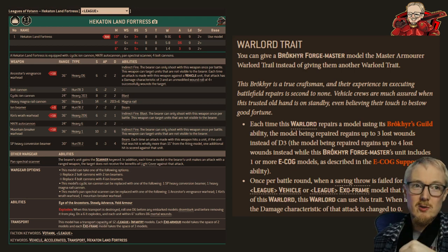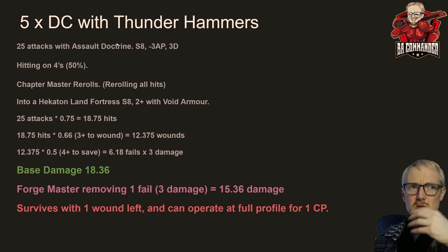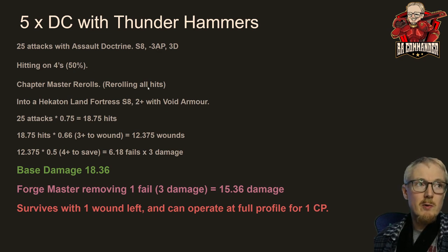I wanted to do the math after I had a basically five-man Death Company with four thunder hammers and Chapter Master rerolls bounce off the fortress — he healed up for four and I basically threw 165 points in the bin. So let's look at the five-man Death Company with all thunder hammers: it's going to be 25 attacks, and in Assault Doctrine we're going to hit on fours, but with Chapter Master rerolls that's essentially a 75% chance to hit.